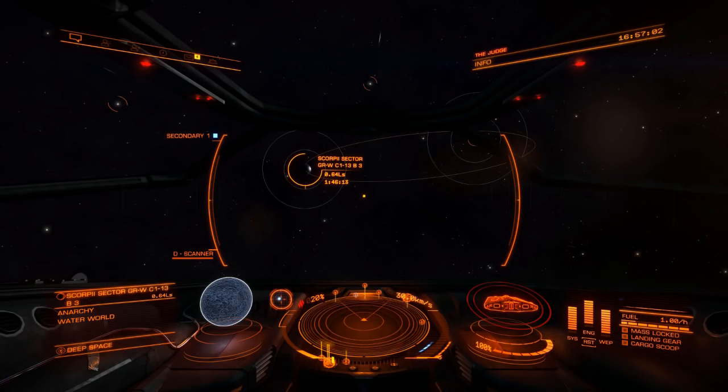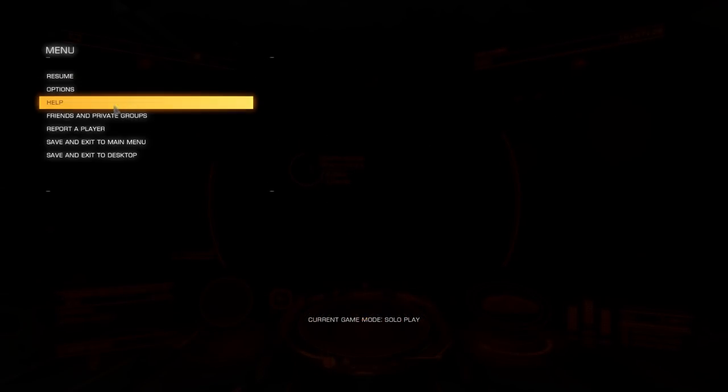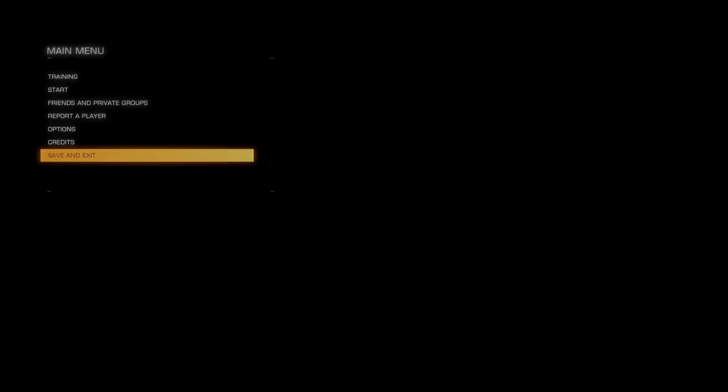One last thing I always forget: you can stop anywhere in the middle of space. When you've finished your session, just log off where you are and when you log back in you'll be right back where you started. Don't land on a planet or go near anything — just do it in open space. Save and exit to menu, and when you log back on, just carry on.